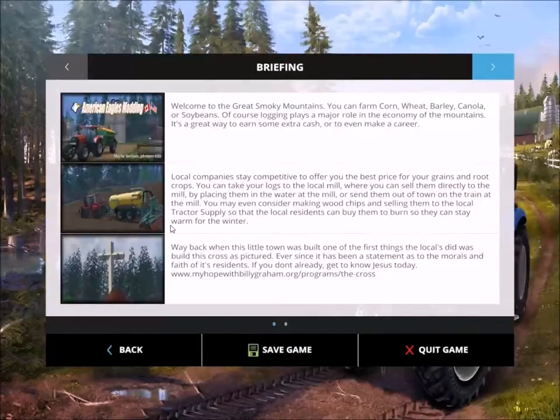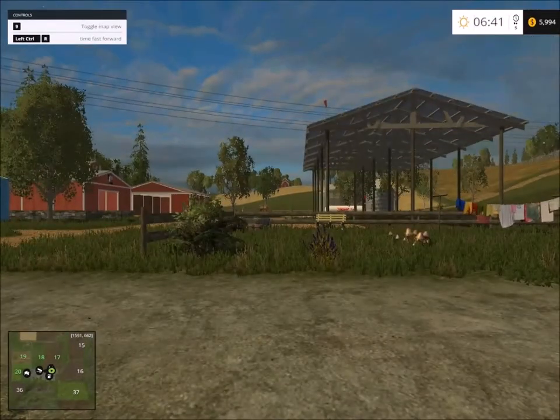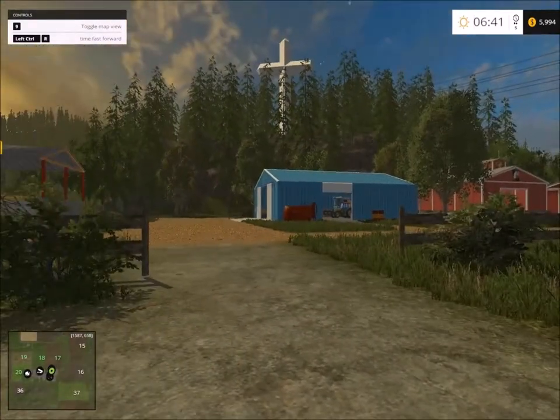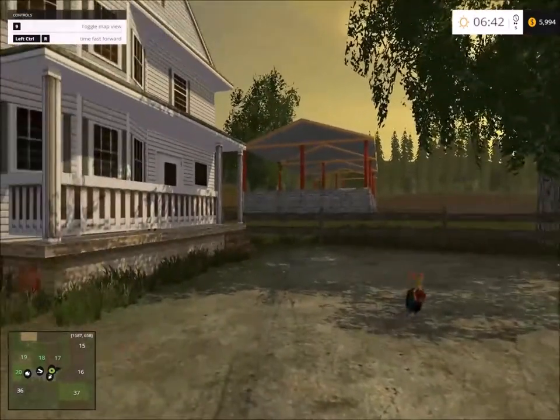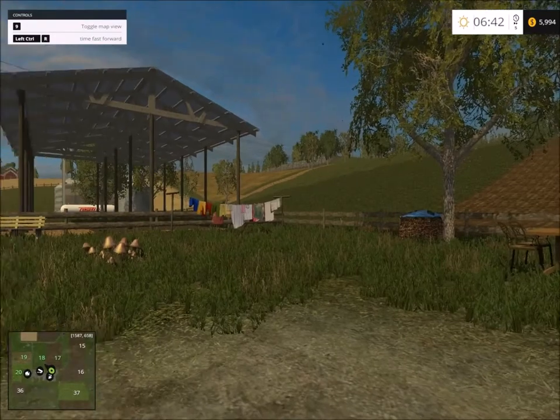Hello everybody and welcome again to another map showcase. Today I'm going to showcase an American map called the Great Smoky Mountains. So here we are at the main farm - there are some parking sheds, more parking sheds on the opposite side, storage over there, fields, more storage, and there's the main house with fields at the back as well.